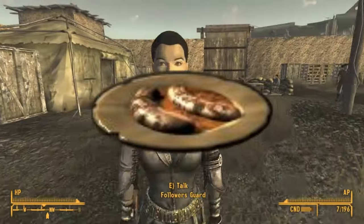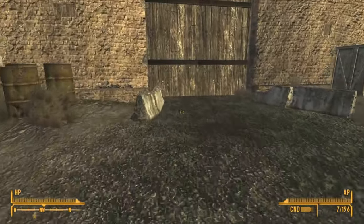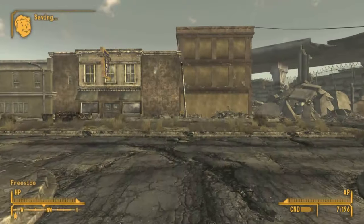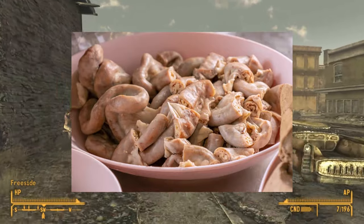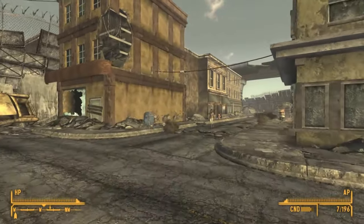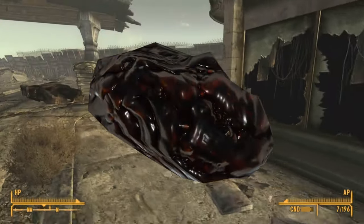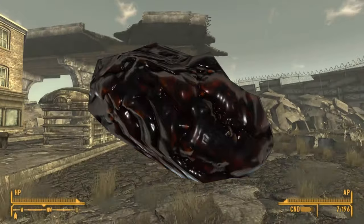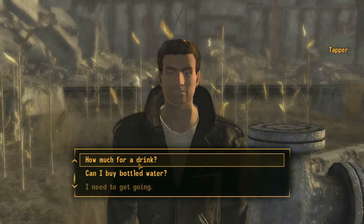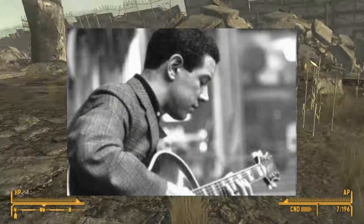Chitlins are a prepared consumable item in Fallout Tactics and heal only 3 HP while being worth 20 caps, making it a pretty expensive item for the low amount of healing it offers. For those that are culinarily challenged, Chitlins are pig intestine that can be boiled, baked, or fried and stuffed with mincemeat. Apparently they are a delicacy in post-war Chicago. Fallout 76 has its own version called Chitlins Con Carne — not craftable even though their files are in the game — which would increase endurance by 2 and be made of wolf meat. Apparently the name is a reference to the 1963 jazz instrumental of the same name.